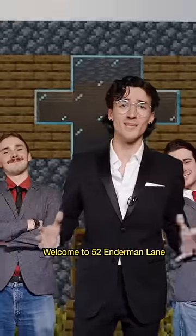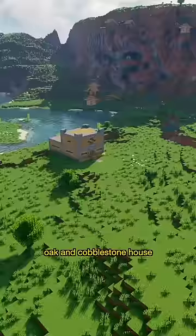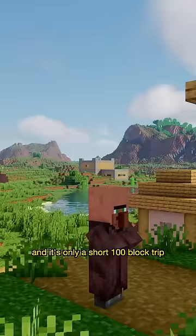Welcome to 52 Enderman Lane, situated in one of the most prestigious chunks in the whole biome. This beautifully appointed oak and cobblestone house is reminiscent of a pre-beta era, and it's only a short 100 block trip to the nearest village.